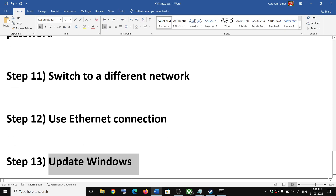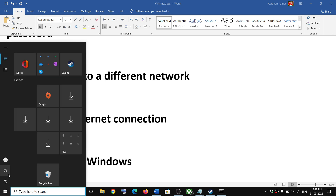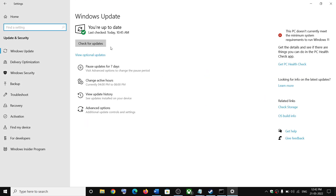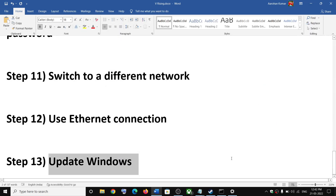The next step is to update your Windows 10 or Windows 11. Make sure your Windows is up to date. Go to Start > Settings > Update and Security, then click on Check for Updates. After the update, restart your computer and then launch the game.